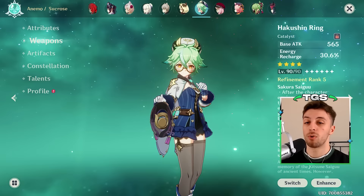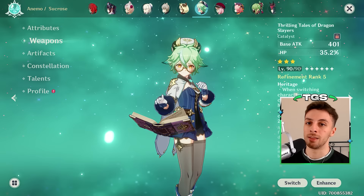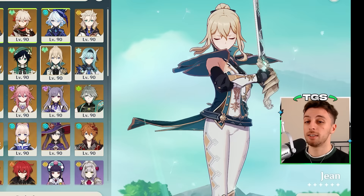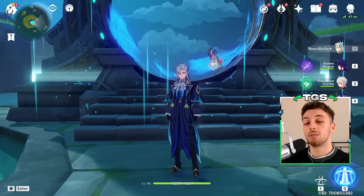For weapons in the driver role, she really mirrors Sucrose. She gets to use Hakushin Ring on Electro-related teams, Thrilling Tales on teams that need an attack buff, and Favonius for other teams like Neuvillette teams. I still don't know how good she will be in these roles yet, but presumably she will be better than Jean across the board. So that's it, I'm done for today. Peace!